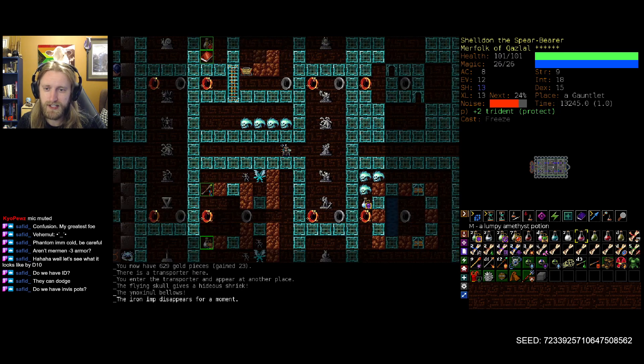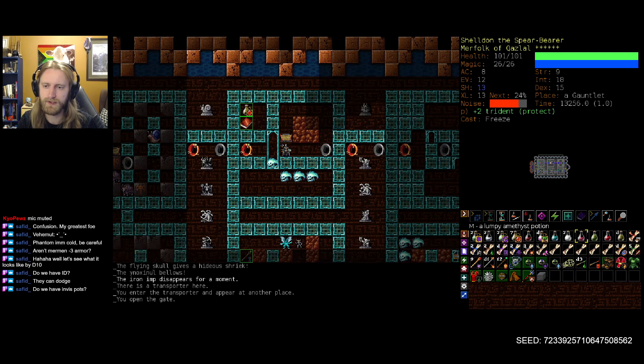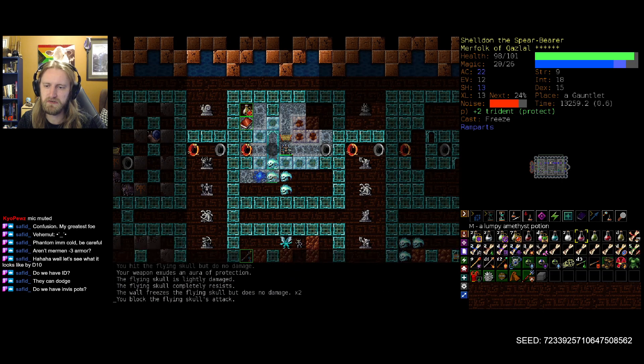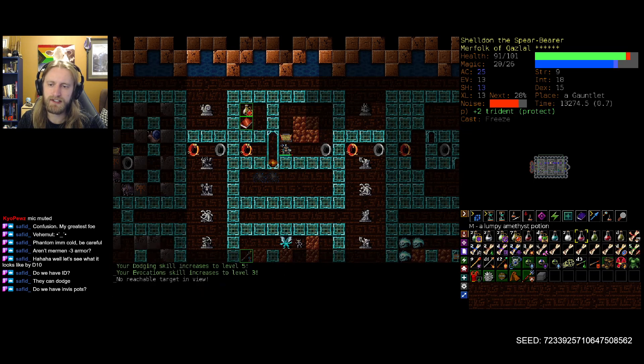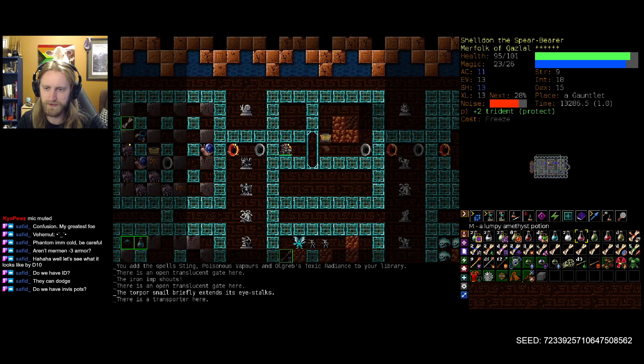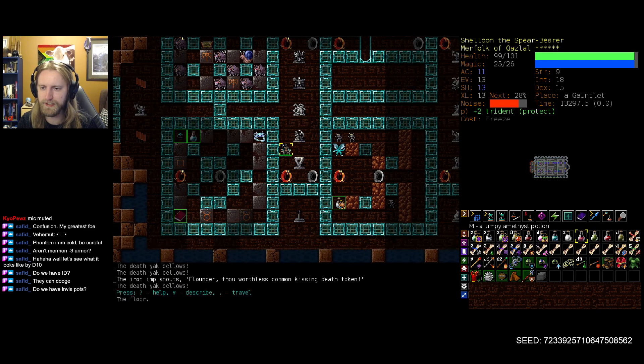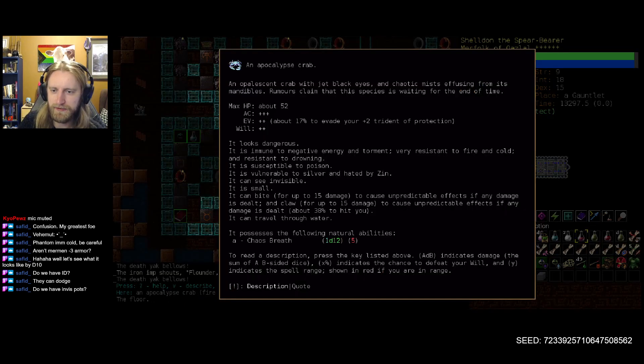Do I want that young poisoner's handbook? I mean, another cairn potion never hurts either. Nothing too critical or crucial in either of these middle chambers — I don't feel too bad about just weighing it there, rolling the dice and seeing what happens. And then you, my friend: 52 health, 1d12 for the chaos breath.